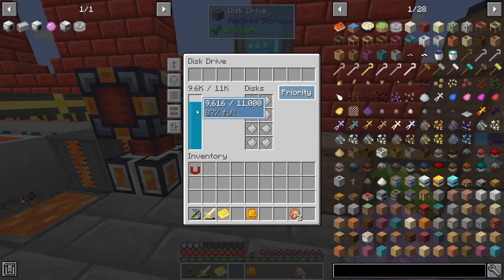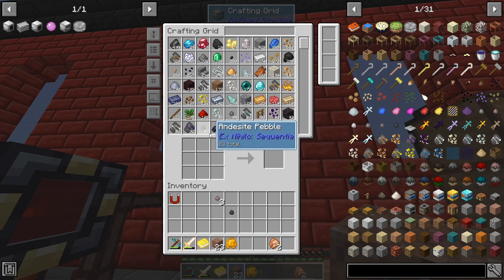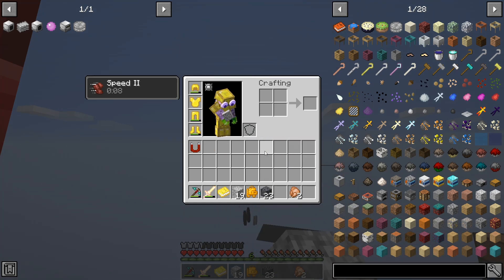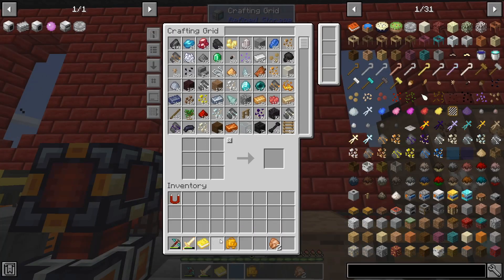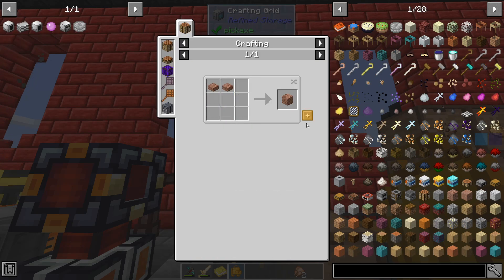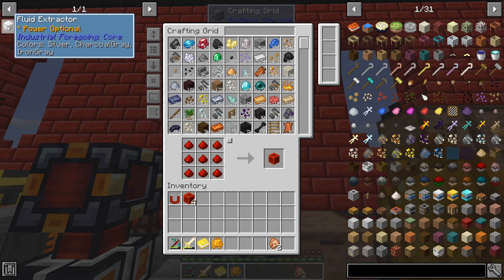We should hopefully have a bit of redstone built up — 105, yeah we're doing all right on redstone. Not doing so good on storage so I'm going to have to combine some of this stuff, which will free up a lot of other space. That fire is so noisy. Still need to work on the blaze stuff at some point, but for getting some fluid extractors we need some machine frames.